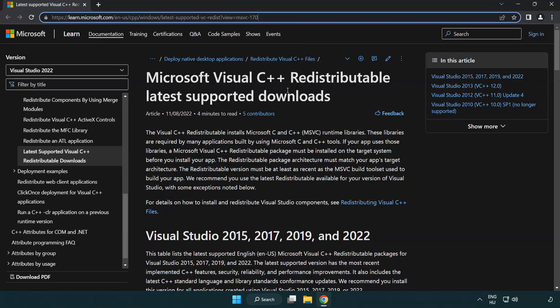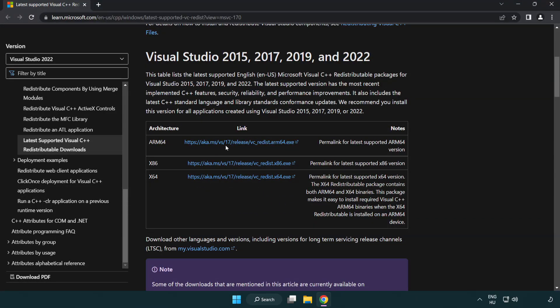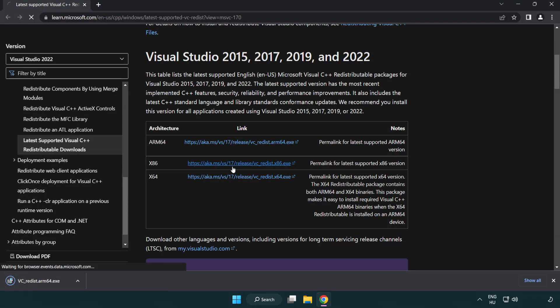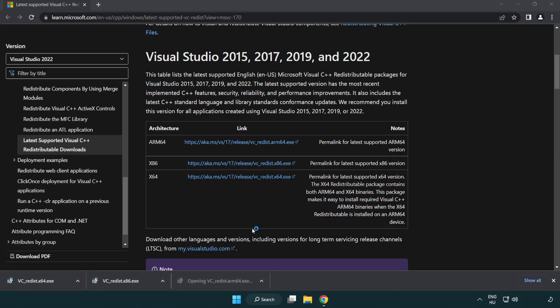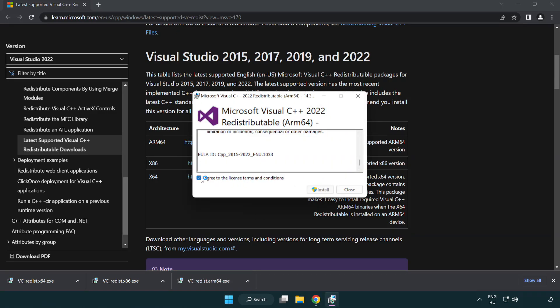Go to the website link in the description. Download 3 files. Install the downloaded file. Click I agree to the license terms and conditions and click install.